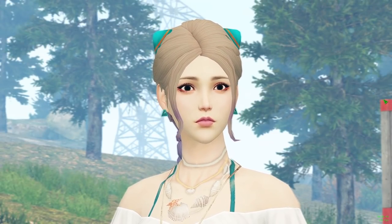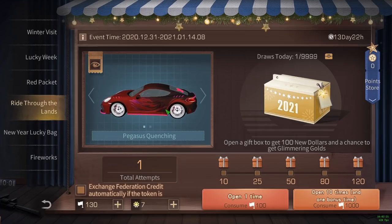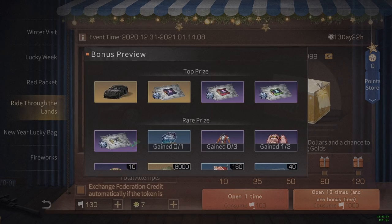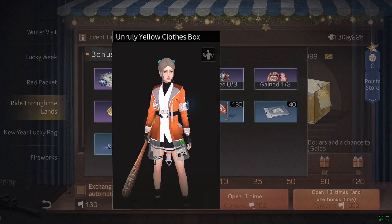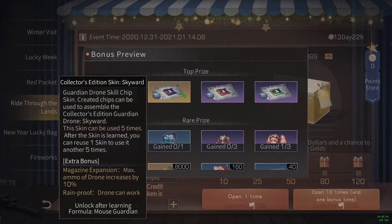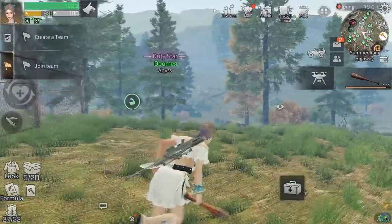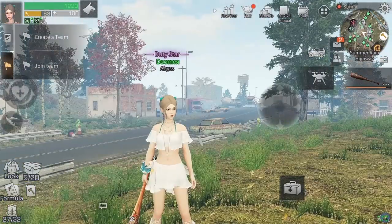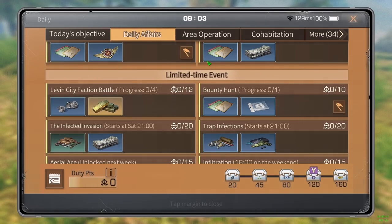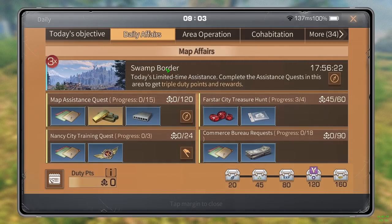Welcome back! There's a new update - they added new cars, the Pegasus car, and new drones. I already opened the event thing once and got a head item, but it expires after 30 days. Today's video is how to efficiently do your dailies - your assistance quests, NPC items - so you can hop on, finish them quickly, and hop off.